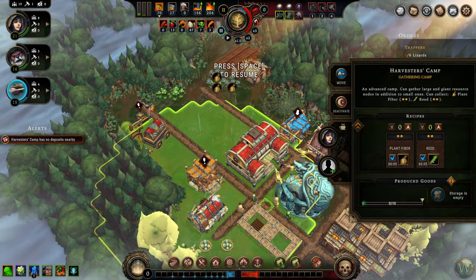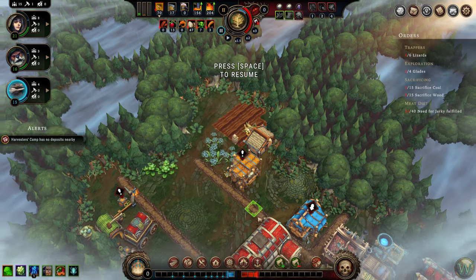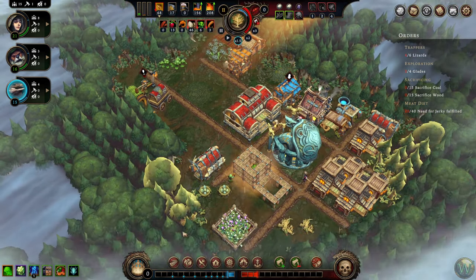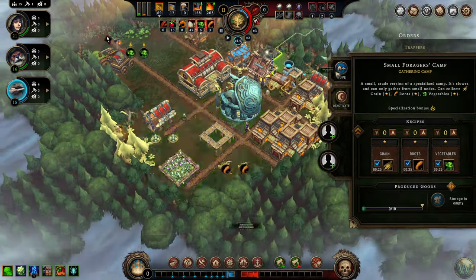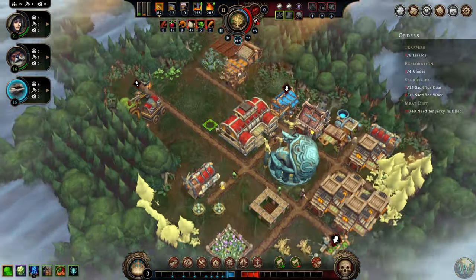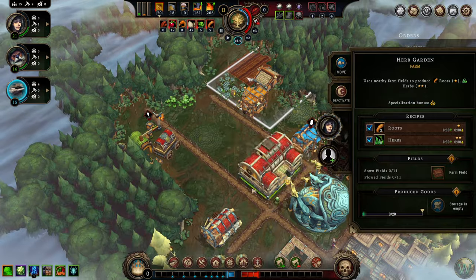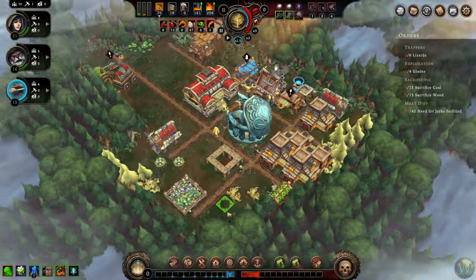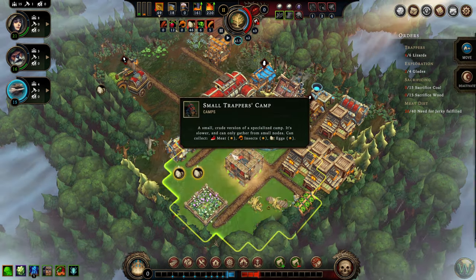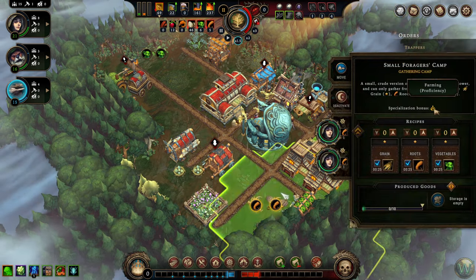The harvester camp is also alerting me that it's done — there's no other plant fiber or reeds in their range, so I need to move it up here so they can harvest this plant fiber instead. They use these flax fields. I'd like to have a lizard for this trapper's camp to get these eggs because this camp has a specialization bonus for meat, which is the lizards — just like this one had a specialization bonus for farming, which is the humans.